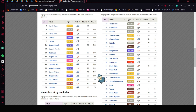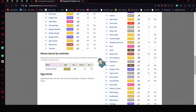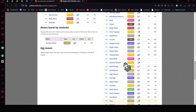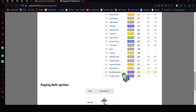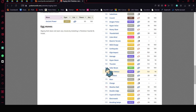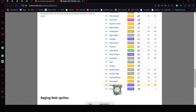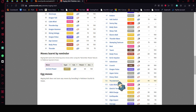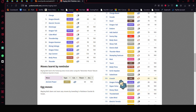You have to have Thunderclap on Raging Bolt because Blaziken will outspeed you no matter what. Breaking Swipe is a good support move because it will always lower the opponent's attack. So you could run Thunderclap, Breaking Swipe, Charge, and Thunderbolt — and that's all you need to do.